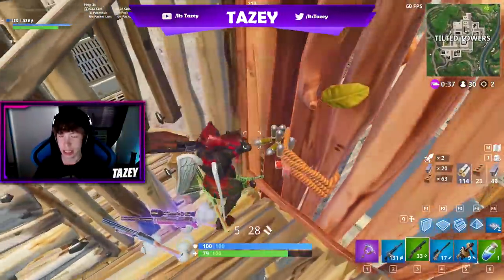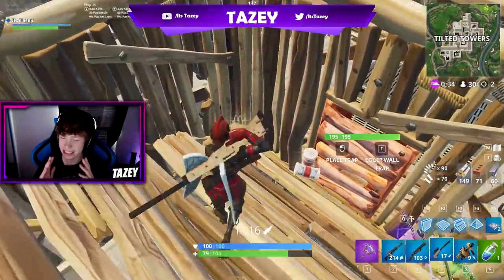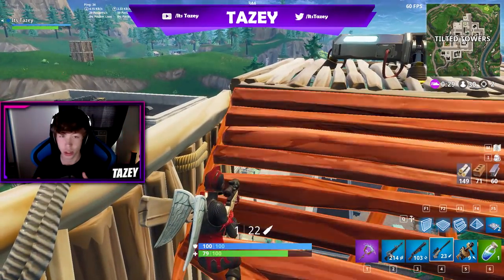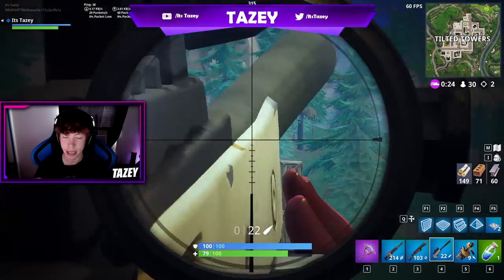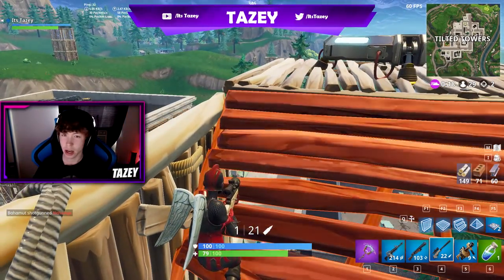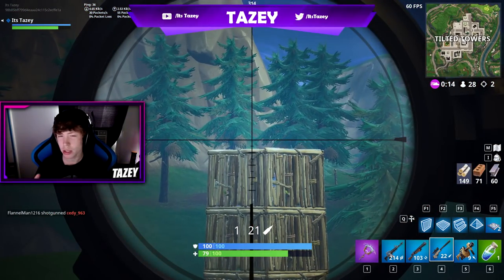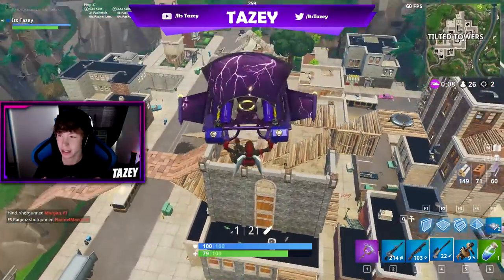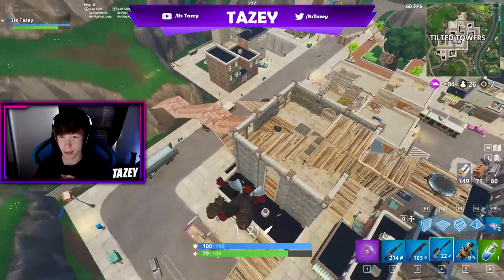Coming in at number 10 we have Zoey. Every time I get into a game there's at least 20 or more Zoes — Icy Land, Tilted, Salty, Retail — there are so many Zoes. It's a popular skin; the green hair, the pink outfit, it really stands out and a lot of people really like that skin. It's not a tier 100 skin or anything but it's still a pretty cool skin. I rocked it for a little bit but got bored of it really quickly.